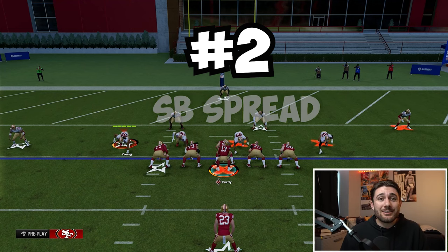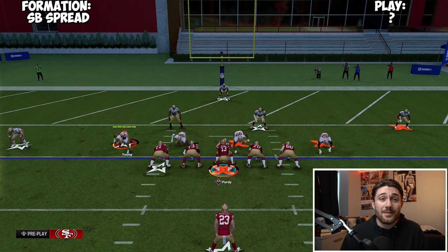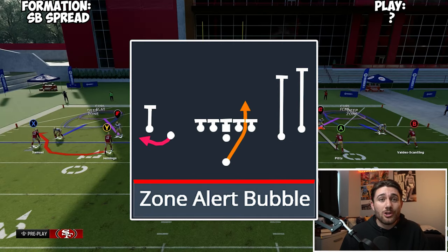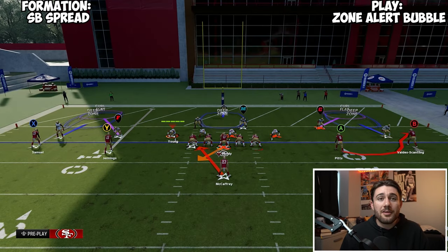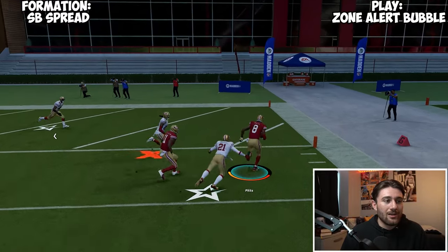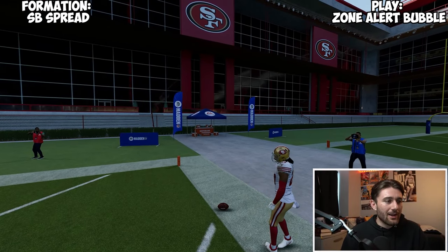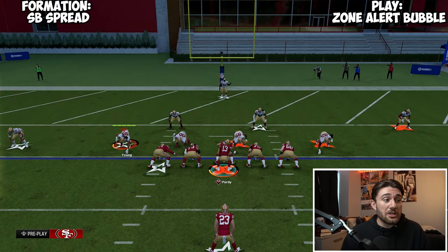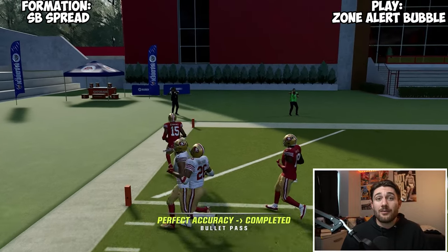The next formation is Single Back Spread. As I mentioned earlier, there are a lot of good RPOs in this book, and this might be the best one — it is the Zone Alert Bubble. What makes it so good is we're lined up in spread, and if you flip the play nothing moves, so we can flip the bubble versus any zone coverage. This thing is disgusting — you're going to score free touchdowns in the red zone. It's mostly a red zone play, and you're going to get really easy touchdowns through that bubble, pick up a block, and score.